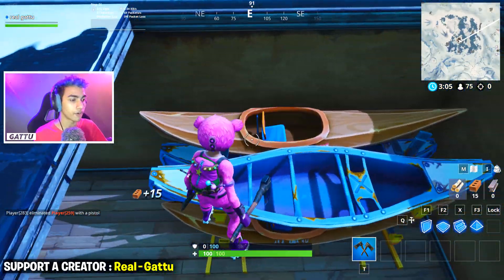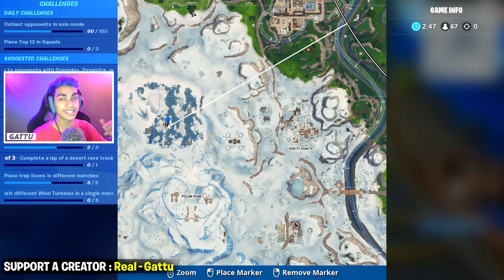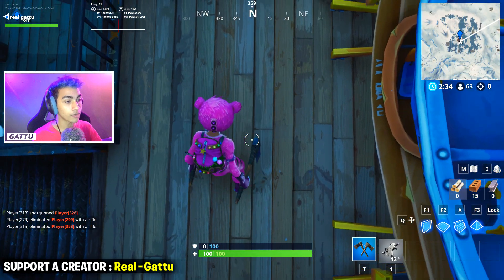All you guys got to do now is break this part of the roof and as soon as you do that you're going to fall down. This is going to be the exact minimap location just in case you're getting confused — this is going to be the one building which is the store, which looks something like this, so you can pinpoint on this and then just glide down.